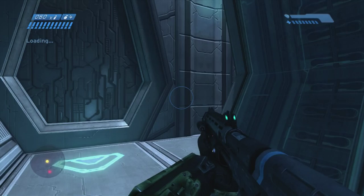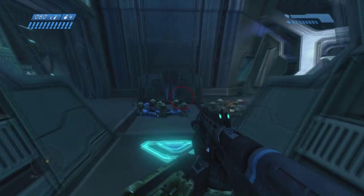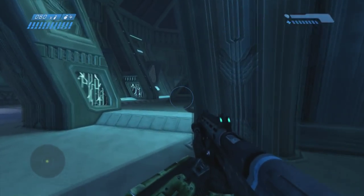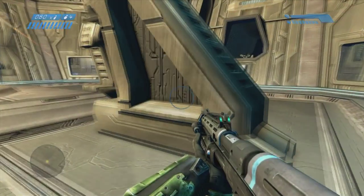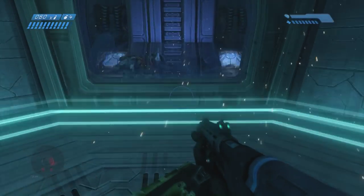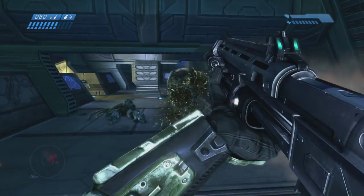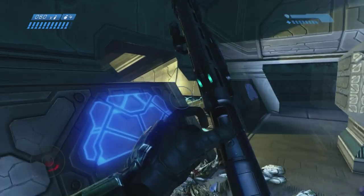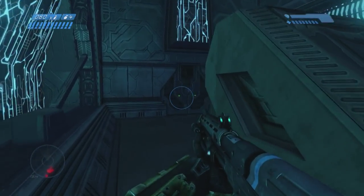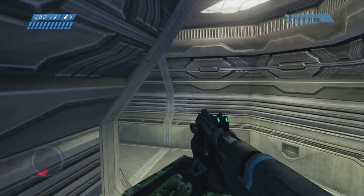If you do die during this, that's totally fine — it's not like it's a no-death thing. Just keep reverting back to checkpoint. For this room, you just want to go straight into the middle and then go to the far right corner. There's going to be a couple combat forms and a carrier form — just kill those guys real quick and you kind of skip that whole room, only having to take on a couple people.